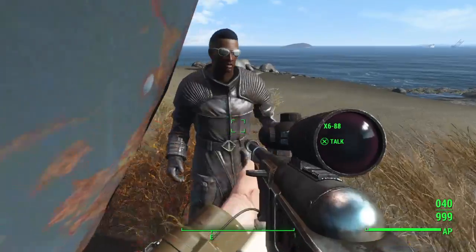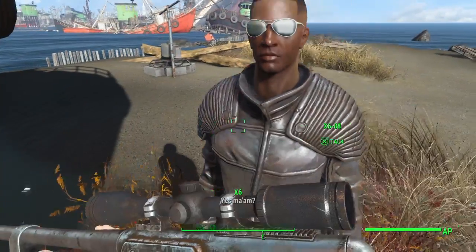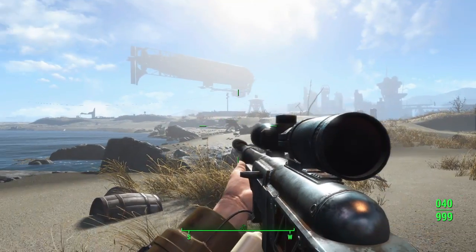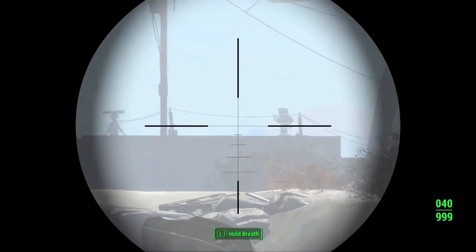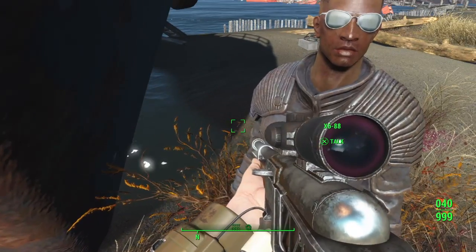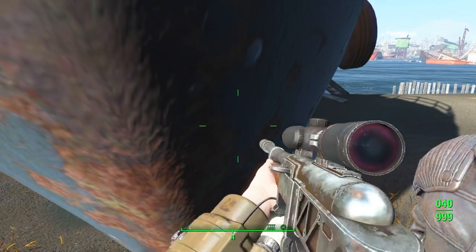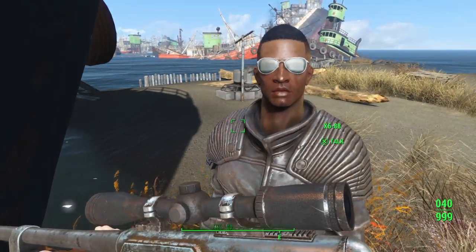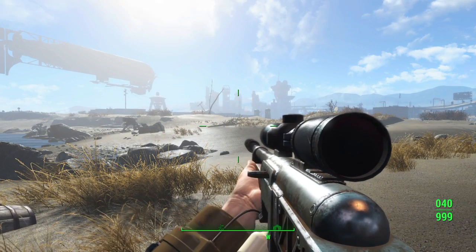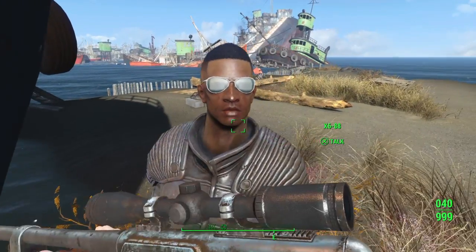The reason I'm doing this is because I want to get him away from Nordhagen Beach. If you're too close — because you're going to make him an enemy — do not run towards the beach. If you do, he will engage your settlers. He cannot be killed; he's your companion.